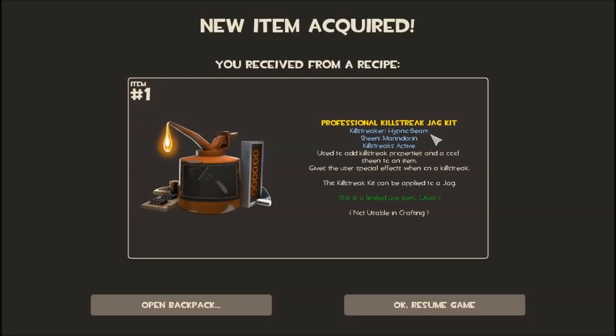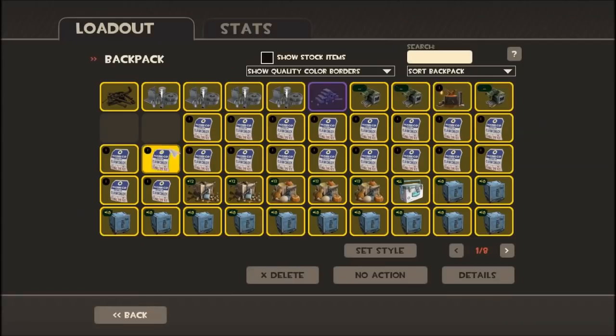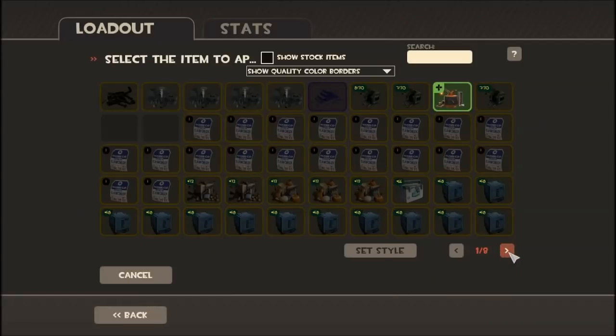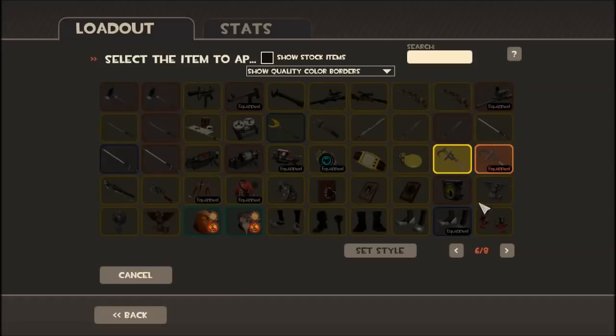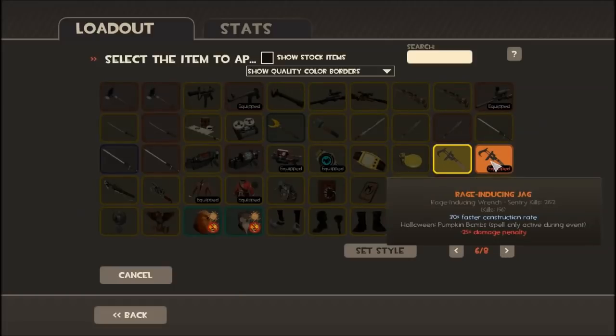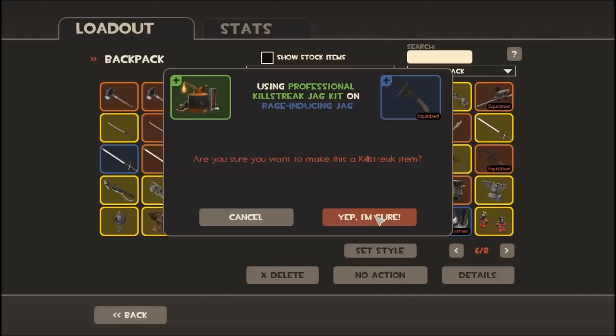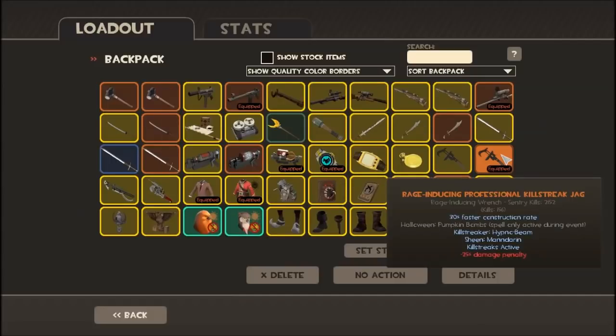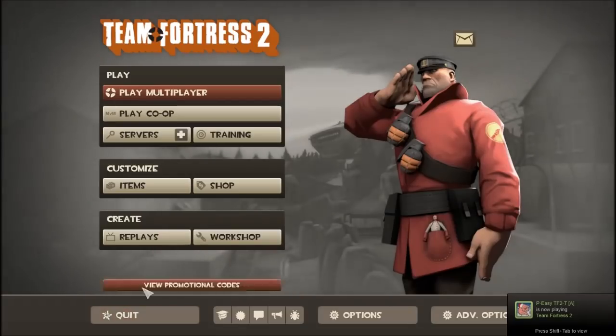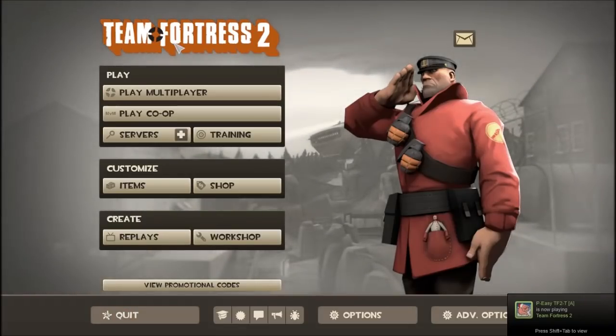I'll miss you — just joking — because I'm gonna get a professional killstreak Jag kit. Right now these are fairly expensive on the market; they're going for like 70 bucks, but nobody's gonna buy them for that much. Anyways, you get the killstreak Hypno Beam and the sheen Mandarin. So let's use this with my strange Jag — professional killstreak kit. Now I have a rage-inducing professional killstreak Jag. I'm gonna hop in a server and try to get a 5 killstreak to show you guys.